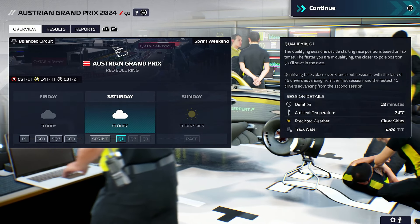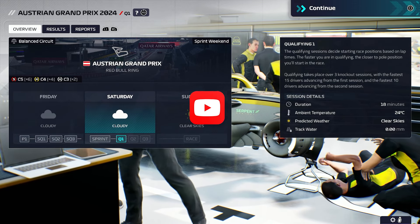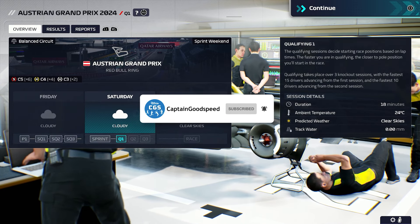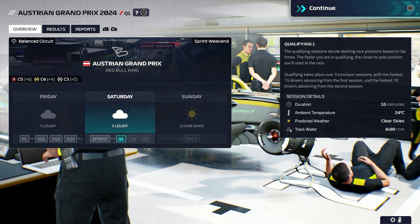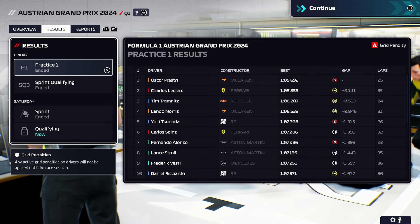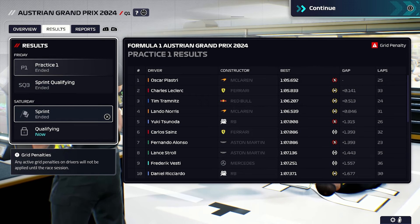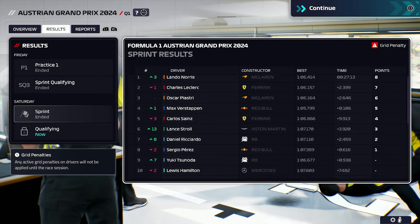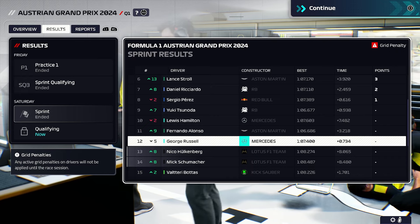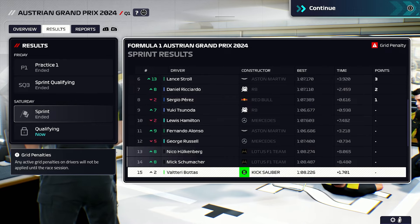Hello, how's it going? Welcome back to F1 Manager 2024 and another part of our Lotus Road to Glory career mode. Today we have got the feature race of the Austrian Grand Prix. Really looking forward to it. Last time out we were okay — it was actually probably our most consistent pace that we've shown. We weren't ever going to threaten the points, certainly not in a sprint race, but we only finished 8 seconds behind Mercedes. Fernando Alonso came through the field, but we're very much the mid-table team at the moment.